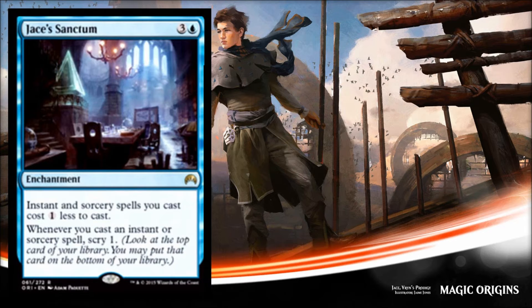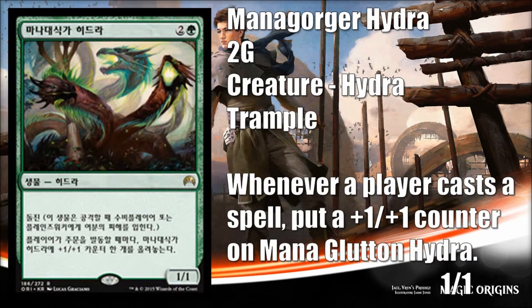Next is Mana Gorger Hydra, and I like this one a lot. It's a 1/1 with trample, and whenever any player casts a spell, it gets a +1/+1 counter. The problem is it comes into play very weak as a 1/1, so your opponent has to deal with it immediately — it'll be a lightning rod even for one-damage spells or -1/-1 abilities. But once it gets a chance to grow it's very dangerous. In limited this is a bomb: it forces your opponent to find removal, and in Commander or multiplayer it could run wild and make you a target.